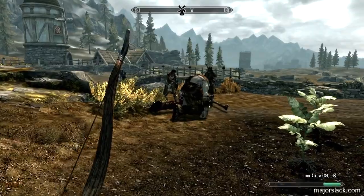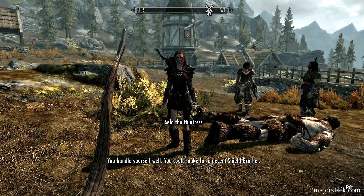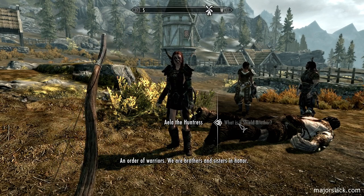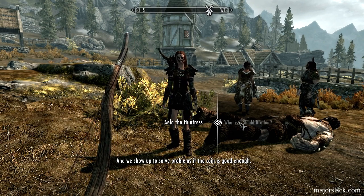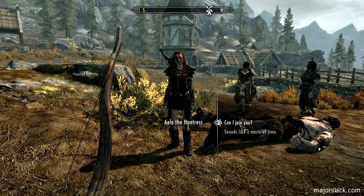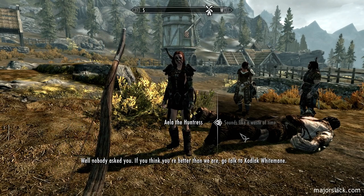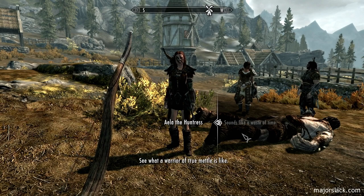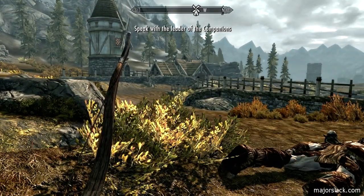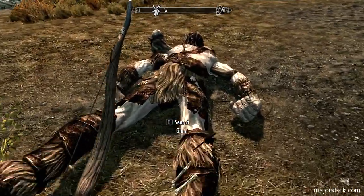Unfortunately, this giant doesn't give up any loot. And here are the Companions. Let's chat with him. 'You handle yourself well. You make for a decent shield, brother.' What's a shield, brother? 'An outsider, eh? Never heard of the Companions? An order of warriors — we are brothers and sisters in honor. We show up to solve problems if the coin is good enough.' Sounds like a waste of time to me. They give you the same response whether you say 'can I join you' or 'sounds like a waste of time' — I just like saying it to piss him off. That's been added to our miscellaneous objectives: speak with the leader of the Companions. We are going to do the Companions questline later on.